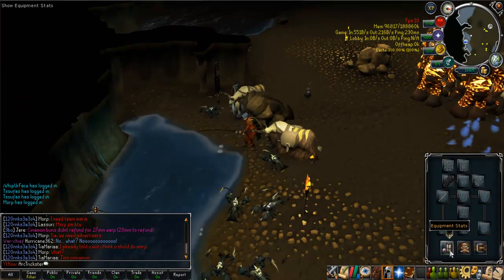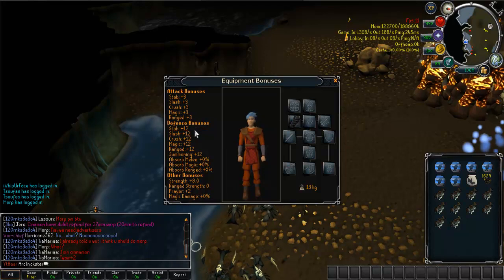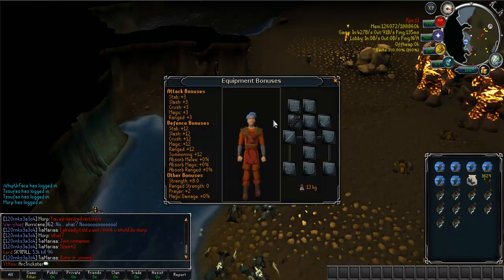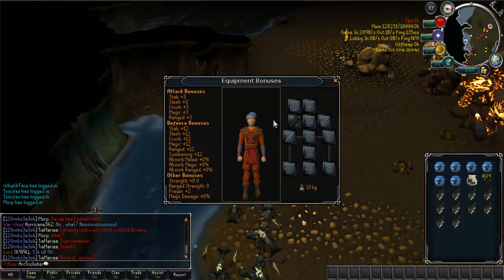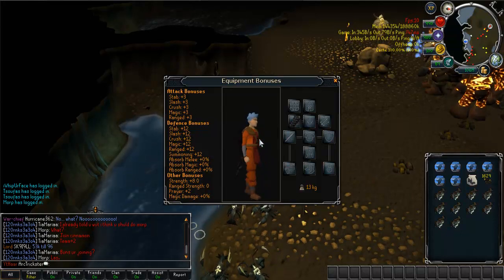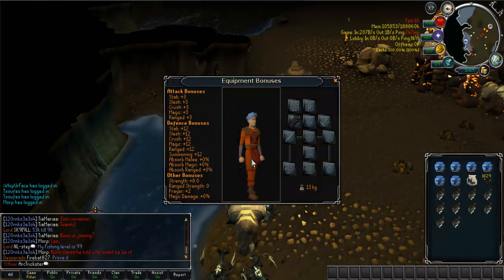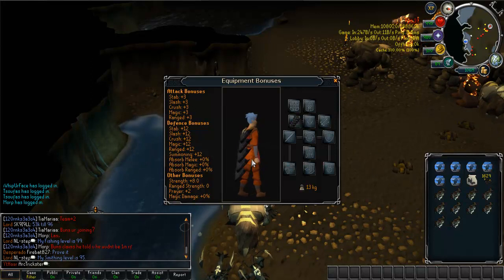So if we take a quick look at the stats, it has plus 3 in all attack bonuses, plus 12 in all defense, plus 2 prayer, and plus 8 strength. If we compare it to the old Fire Cape, the Fire Cape has plus 1 in all attack, plus 11 in all defense, plus 2 prayer, and plus 4 strength. So it is definitely better than the Fire Cape.